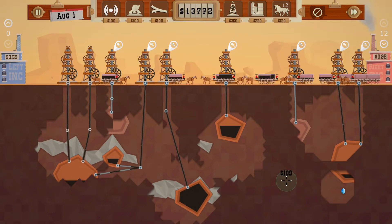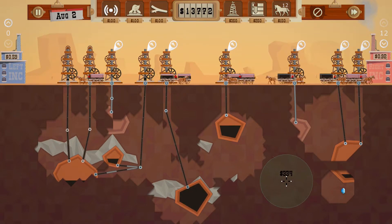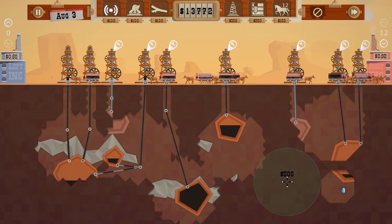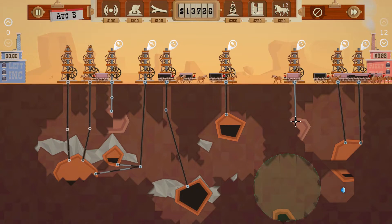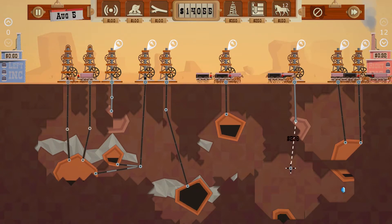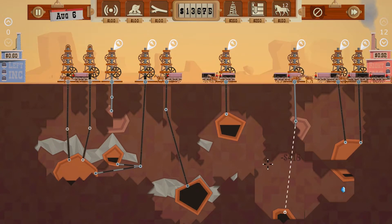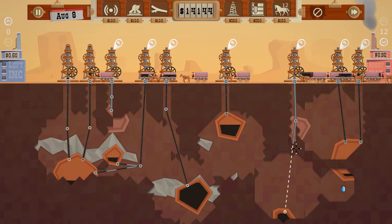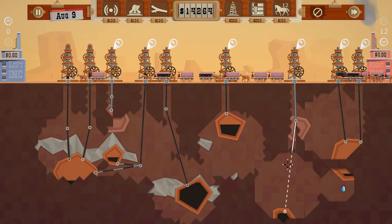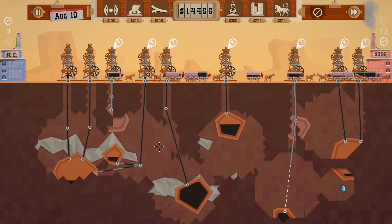Let's scan down here and see if I can get lucky. How are we doing price-wise? 92 — okay. Right here — we've got one that's really deep, but I don't think there's any rock in the way, so you go down. Let's hope there's no rock. We're clear — good. I buy the rock drill but I only have one rock here.